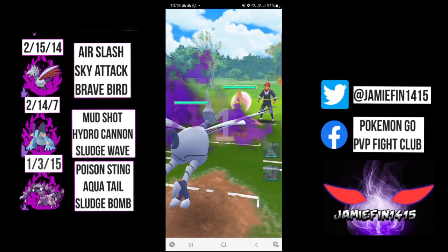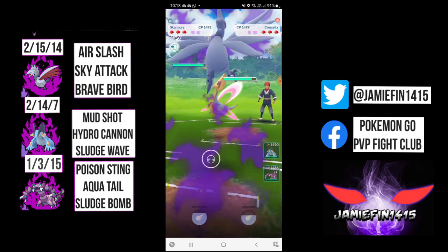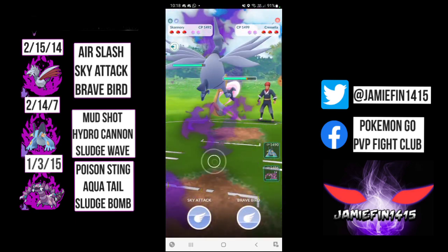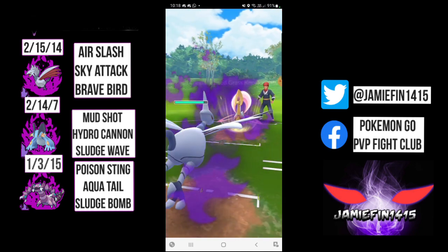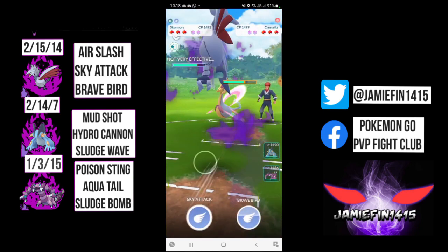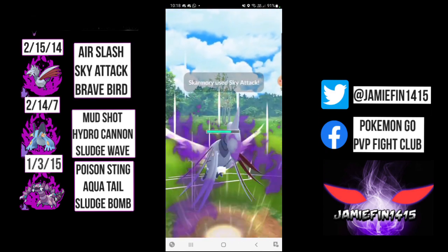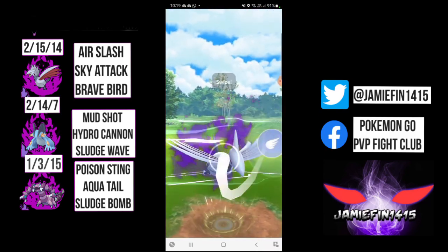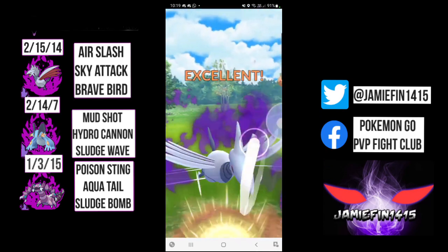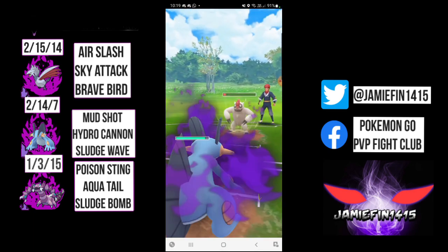Moving on to the next battle, we see Cresselia in the lead. Another good matchup for us. We are going to be resisting all moves from Skarmory unless they're on Aurora Beam, but let's not kid ourselves - that is an absolute garbage move. We are going to tank this charge move. They go for the Grass Knot, definitely not the play. We're going to fire off a Sky Attack. Sky Attack lands for decent damage. They now switch out into a Vigoroth, and I'm going to throw the Hail Mary. We don't really need energy for that Cresselia. Brave Bird lands for big damage.